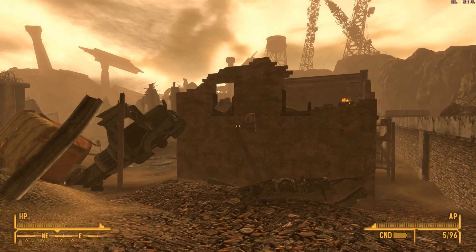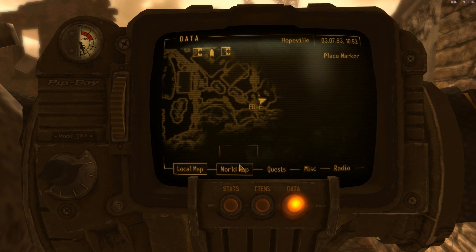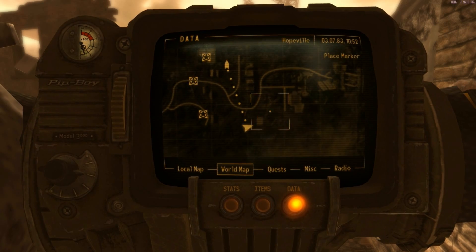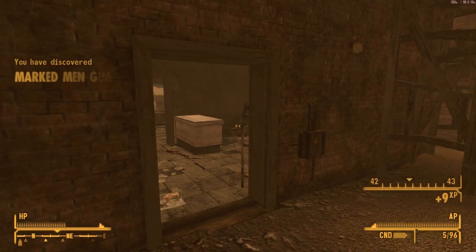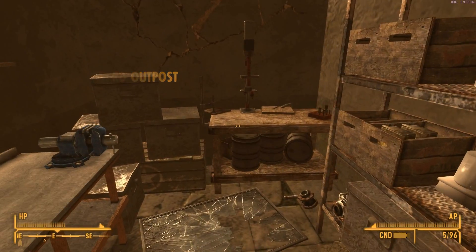Now this looks like a whole new area to explore. I'll show you where we are on the map really quick and then we'll check this place out. The men's barracks was over there and now we're checking this out. And we discovered the guard outpost! Let me guess there's a hundred things to loot in here.